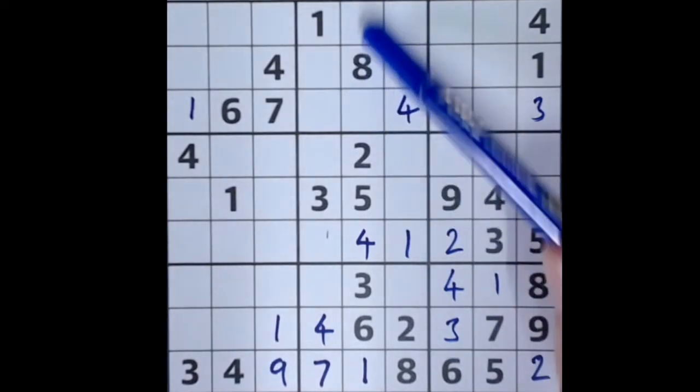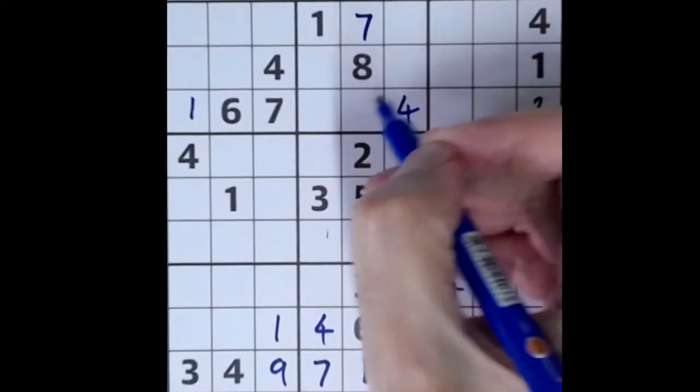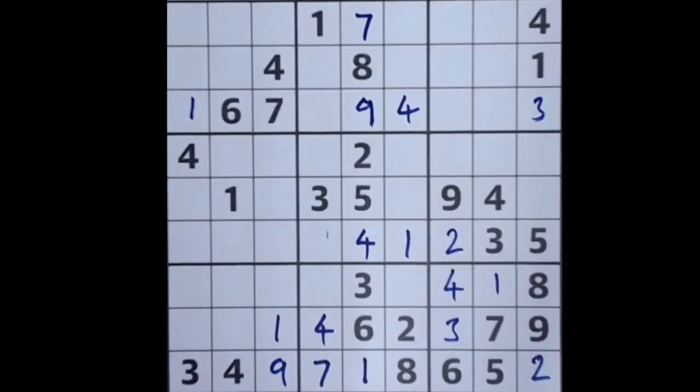The missing numbers in these two squares to complete this column are seven and nine. We have an intersecting seven nearby, so we can place our seven there and our nine will finish off that column. One blocking down here, one blocking up here, so we can place that one there — I think that's the final digit one. We have ones in every block now, so we don't need to worry about ones anymore.